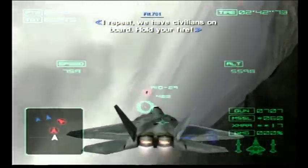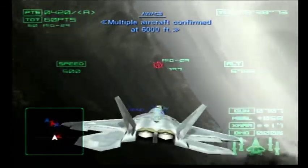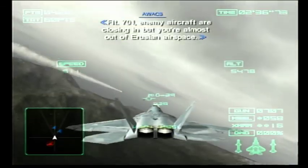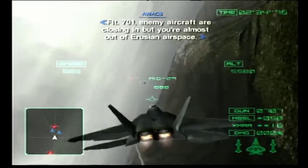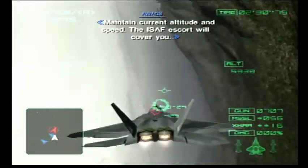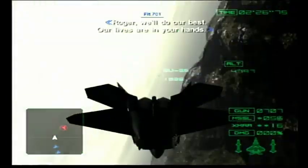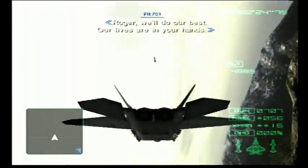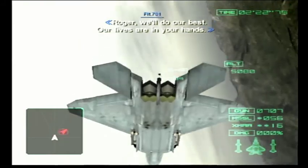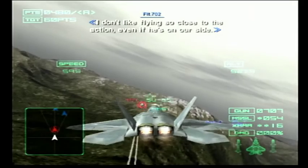I repeat, we have civilians on board! Hold your fire! Multiple aircraft confirmed at 6,000 feet. Flight 701, enemy aircraft are closing in when you're almost out of airspace. Maintain current altitude and speed. The ISAF escort will cover you. Roger, we'll do our best. Our lives are in your hands. I don't like feeling so close to the action, even if he is on our side.